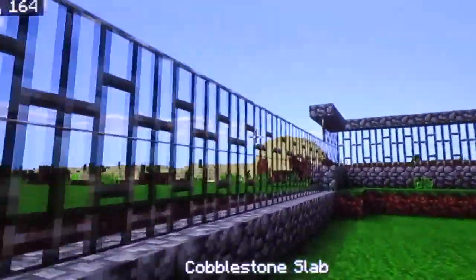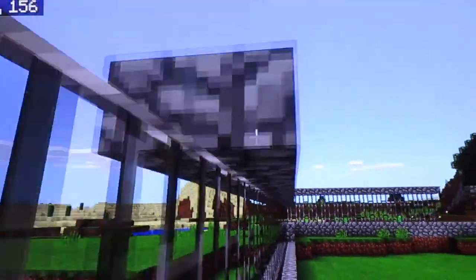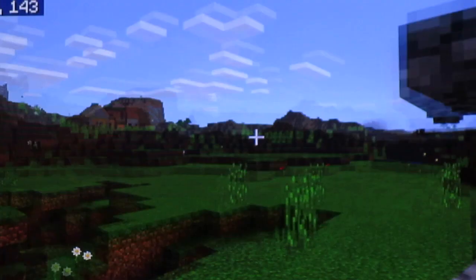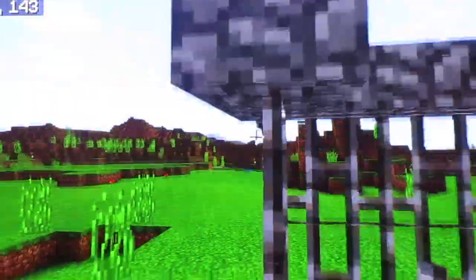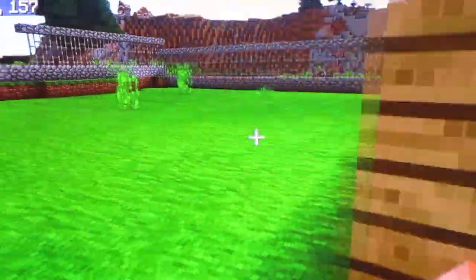We're going to go ahead and start the slabs all the way down. We'll probably have to craft more slabs but we got plenty of cobblestone. We have a ravine right behind our house and a village right over there. This episode is going to be one of the exciting episodes — very cool looking.